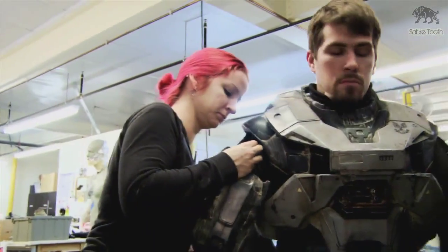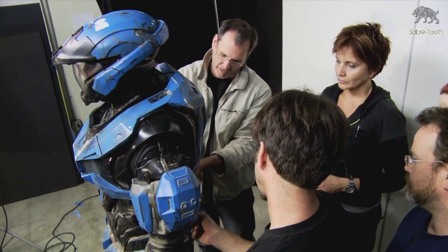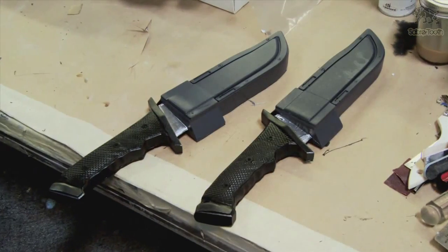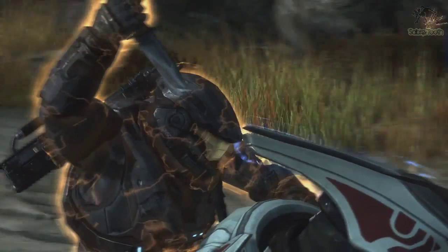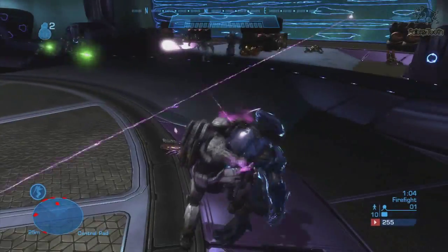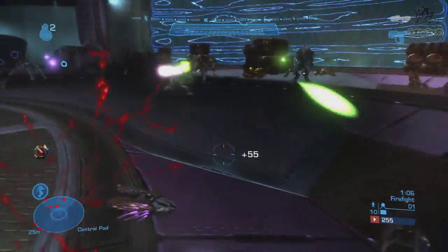Spartan armor is a marvel of technology, but these soldiers also rely on a cruder weapon — the combat knife. In Halo Reach, the combat knife is just one of the close-quarter tools showcased in the game's new assassination system, where a player can execute an up-close and personal kill.